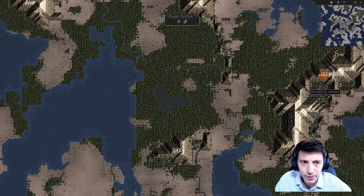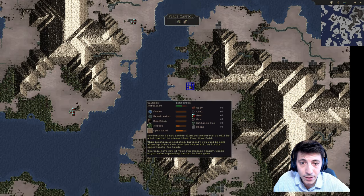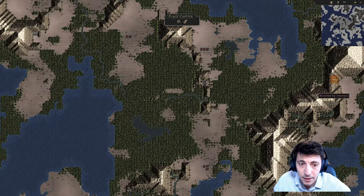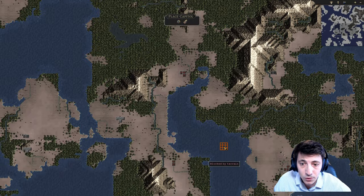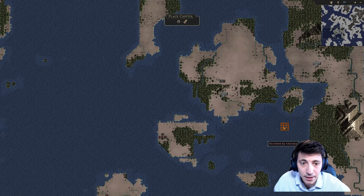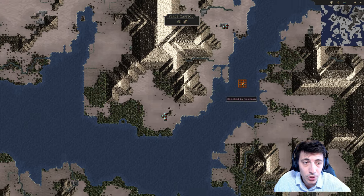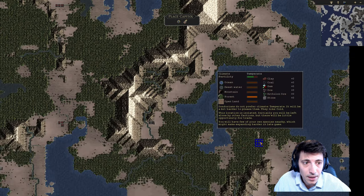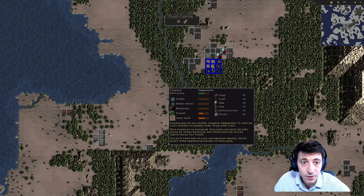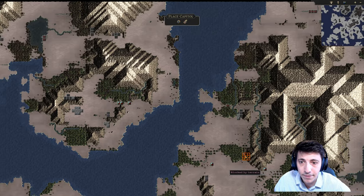The world generation is a little bit different. Here we can see where the various resources are. We can see where fertility looks like if I were to settle here. Definitely want to settle on some of these resources. There's some coal and stone, maybe even some gems. I'm going to regenerate this and look around for a suitable place to settle down.